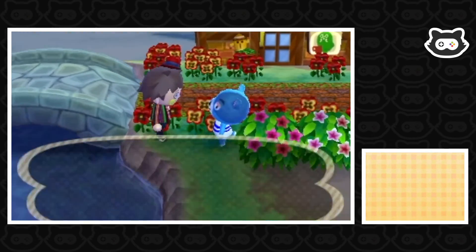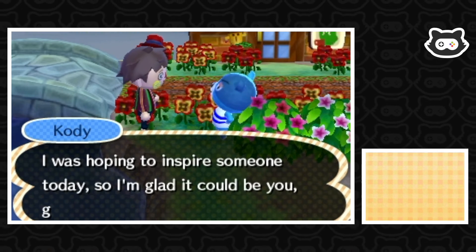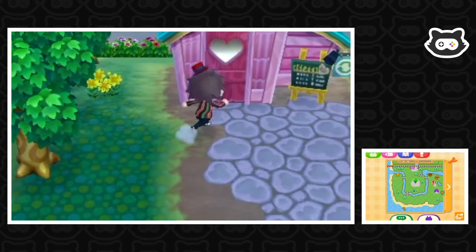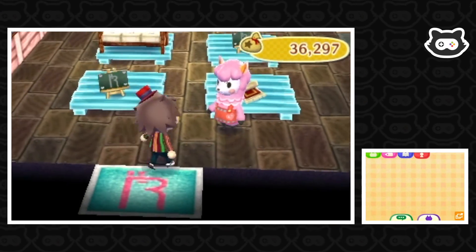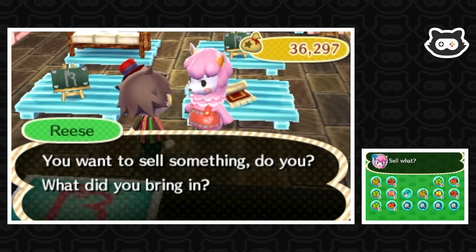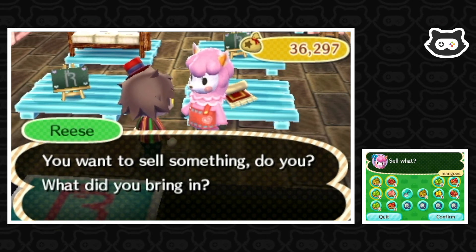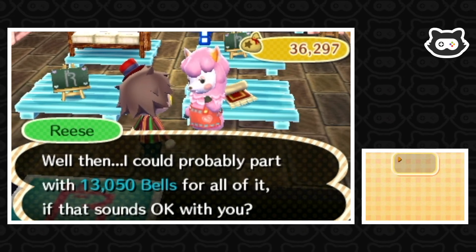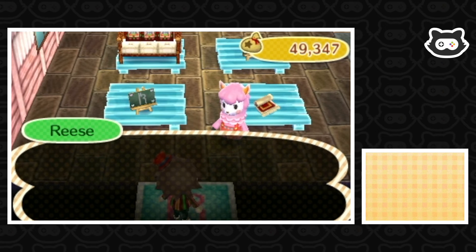A villager says Mori looks a lot fitter and that training is paying off. We head to Re-Tail to sell. We keep three of each fruit type to replant and sell the rest — 13,000 bells, not the best but that's because we need to replant. We need a new axe. So not as much as we could get, but that's okay.